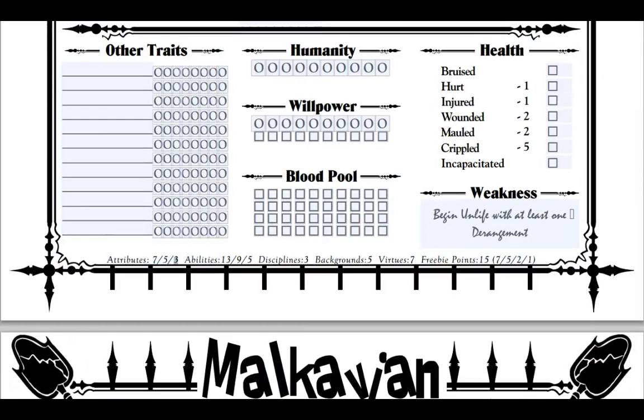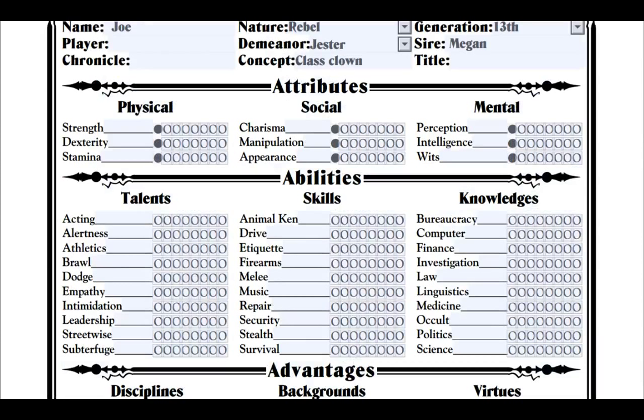The attributes are spread 7, 5, and 3. I'm going to program this like one of my own characters. Intelligence gets 3. As you can see, I'm a little stronger than average and a little more nimble than average. My stamina is about average. Socially I'm average — I don't really stand out in a crowd. But on the mental side I'm much smarter than the average person — much more perceptive and with much more wit.